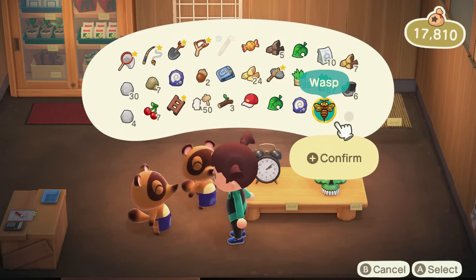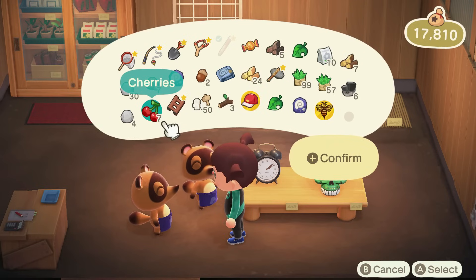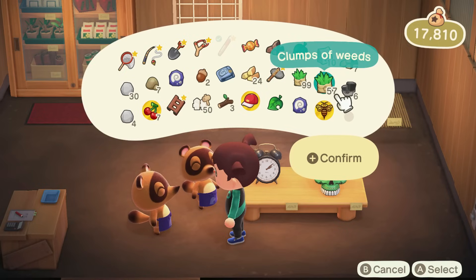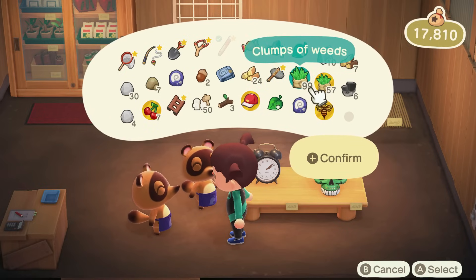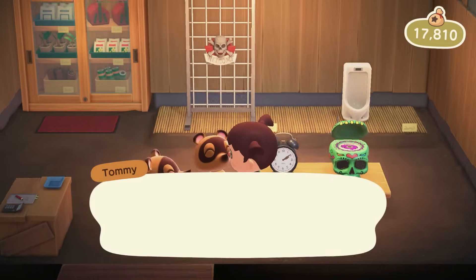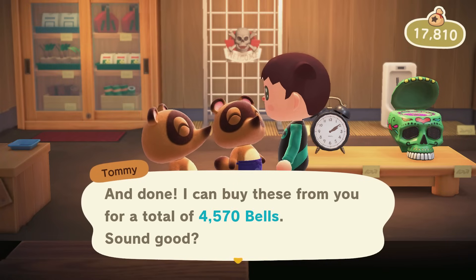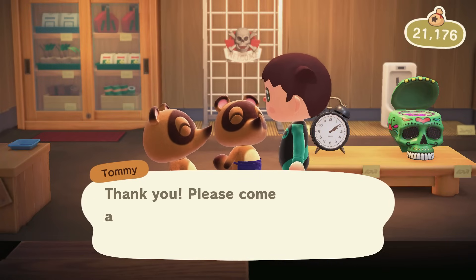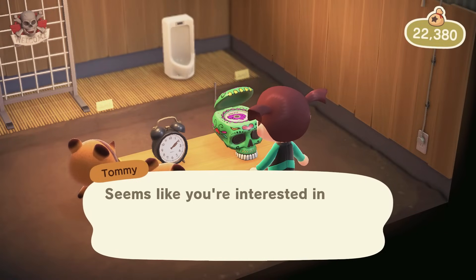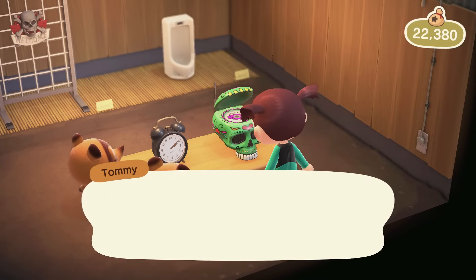I have told myself I'm going to sell any unwanted furniture items, any unwanted clothes, and I'm going to sell fossils after I've assessed them. I'm not donating anything else to the museum. Any bugs or fish that I get, I'm literally selling it all because I feel like I need money and I don't care about upgrading the museum anymore. The only thing I'll do is once Redd comes, I will donate that first piece of art. But other than that, Blathers is not getting any more of my stuff.